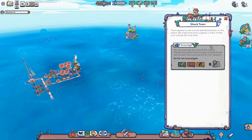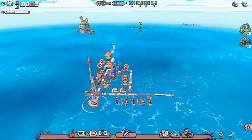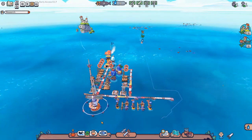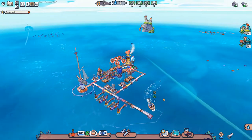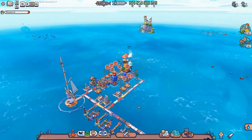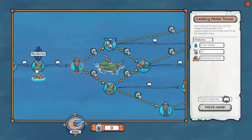We have finished both the Shacktown and the Lonely Island, where we picked up our two new faces: Salty Bastard and Drippy. We are a little bit low on water and also a little bit low on food, but we are coming in with five fish. I think we are going to move on to the next area.